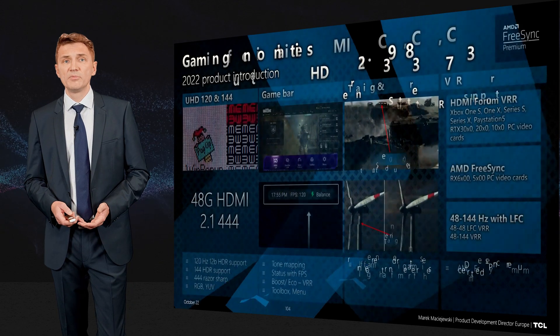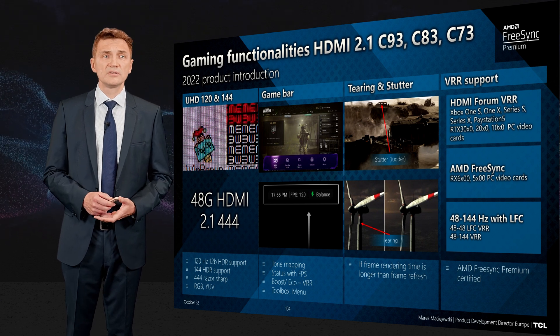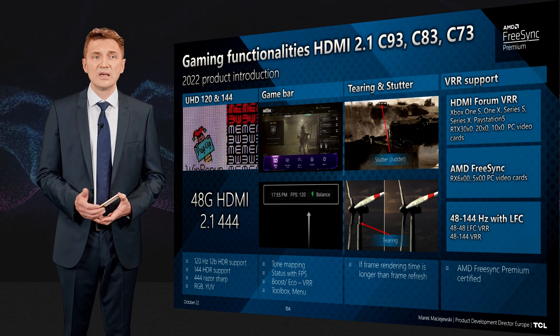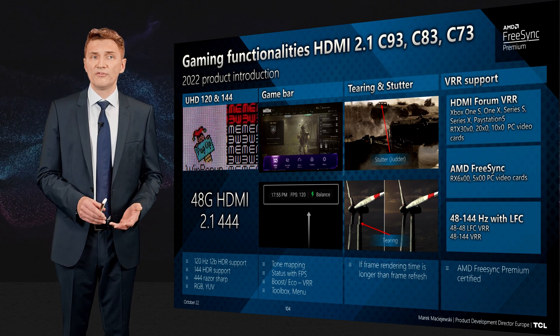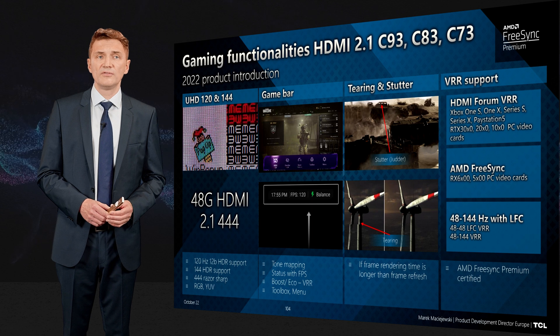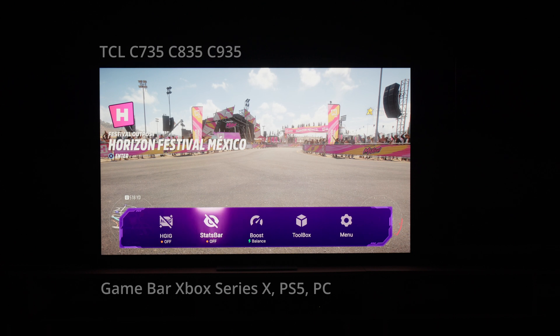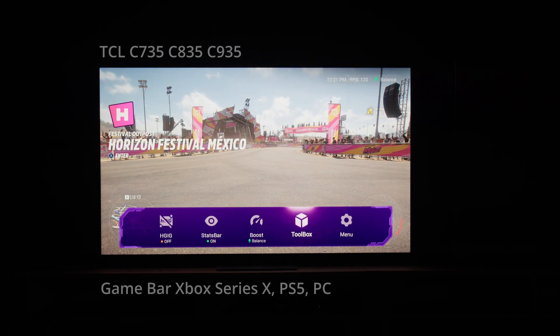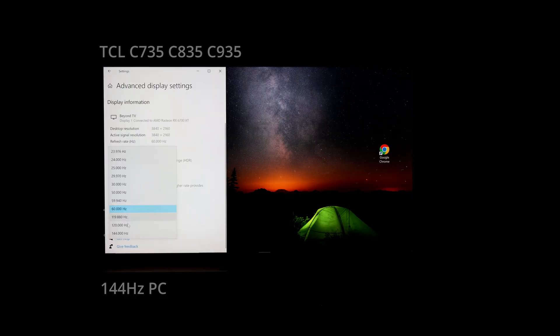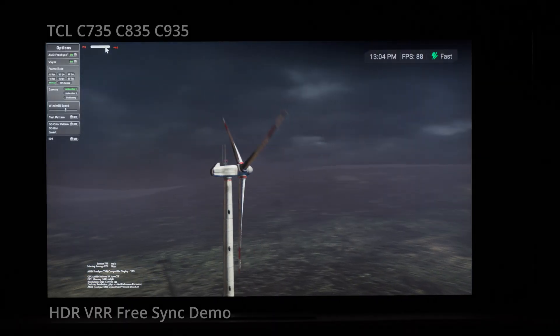Almost 20% of households have game consoles, which pushes TV sets to deliver gaming functionalities as well. On one side, HDMI 2.1 48G supports UHD 120 and 144 gaming. Then there is the Game Bar, which helps you see all the settings and switch between VRR modes, see frames per second, and decide on ALLM/MEMC settings.